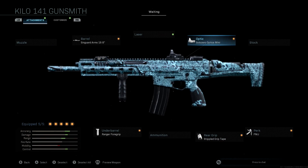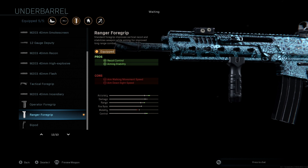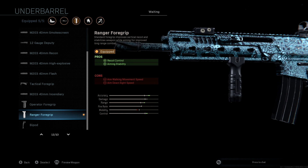We're not going to be using a stock. For the under barrel, we're going to be using the Ranger Foregrip, which is a little different than what I'm used to. Generally I'll run the Commando Foregrip, but as you can see in the stats it actually doesn't give you anything. The Ranger Foregrip buffs your accuracy, range, and control, sacrificing just a little bit of mobility, so we're definitely running that. We're not running any extra ammunition — this gun has plenty of bullets to do the job.